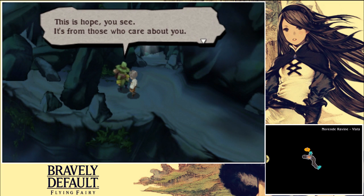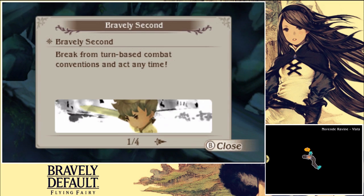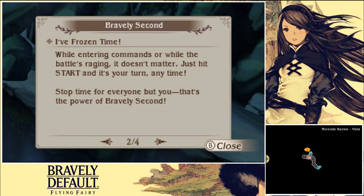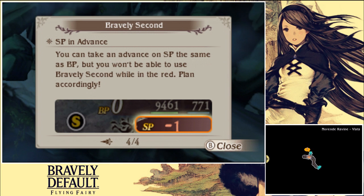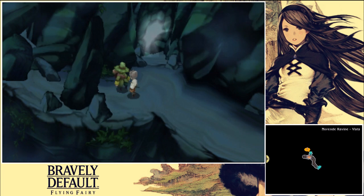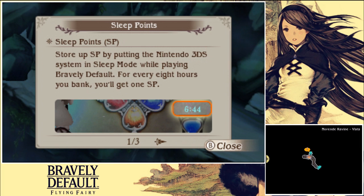This is from those who care about you — strange hourglass. Break from turn-based combat convention and act any time. Frozen time while entering commands or while the battle is raging doesn't matter — just hit Start, it's your turn any time. Stop time for everyone but you — that's the power of Bravely Second. Actions performed during Bravely Second consume SP. Normal attacks and items consume one SP to give a few examples; actions that normally cost BP will consume that many SP instead. You can take an advance on SP the same as BP, but you won't be able to use Bravely Second and plan accordingly. Start up SP by putting the DS system in sleep mode while playing Bravely Default — for eight hours you'll get one SP.